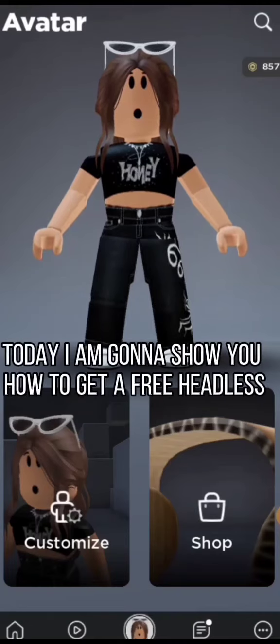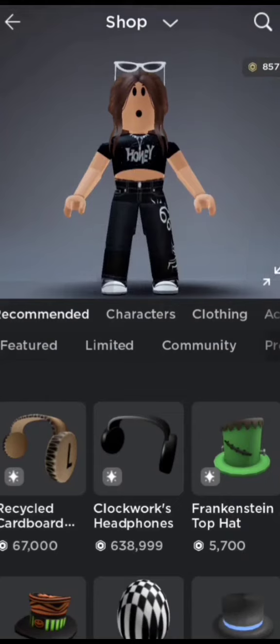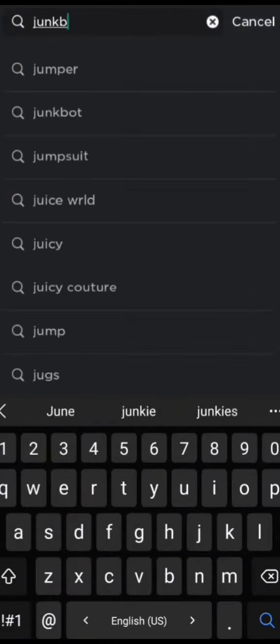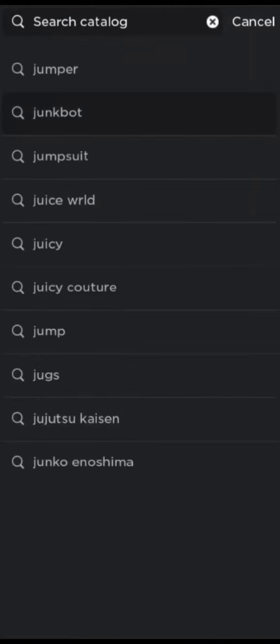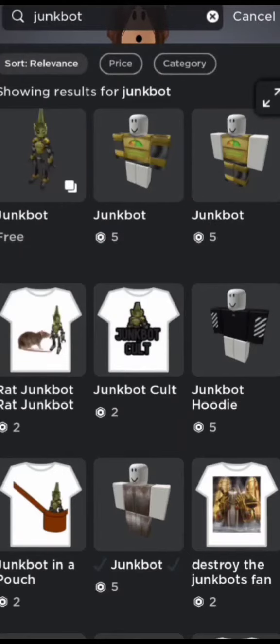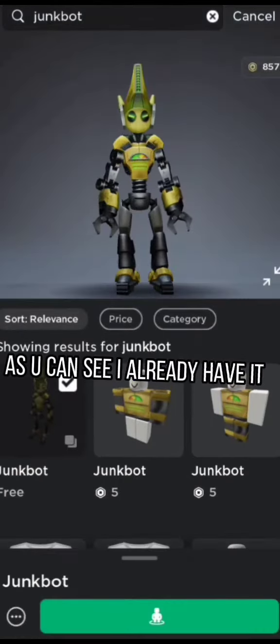Today I am gonna show you how to get a free headless. Go to Avatar Shop. Search for Junk Bot. Get this one. As you can see, I already have it.